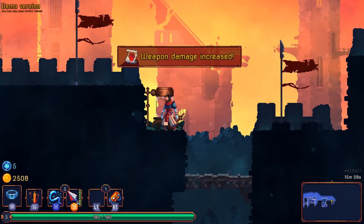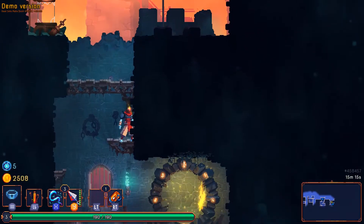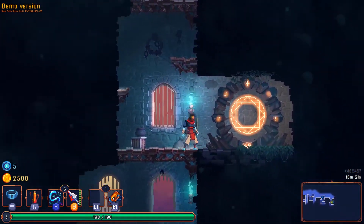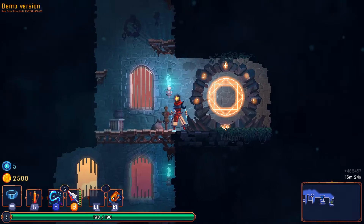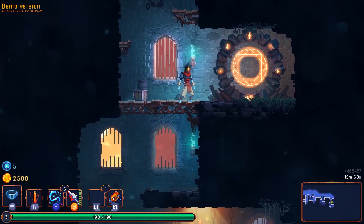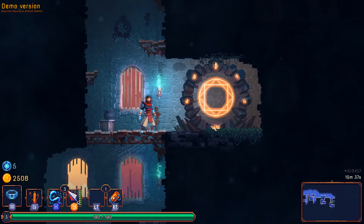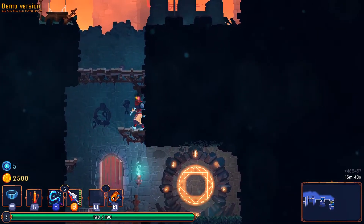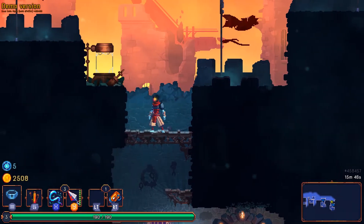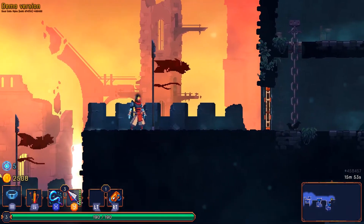We're level three for our attack damage. This might be the challenge area — I'm going to hop down. Yeah, this is the challenge area. I don't want to do that because from my experience the challenge area is very difficult. It's an area where the only way to progress is by defeating a really tough elite opponent — it's really difficult and I've never succeeded. I want to continue with this run, so the chance that I'll die there is very high.